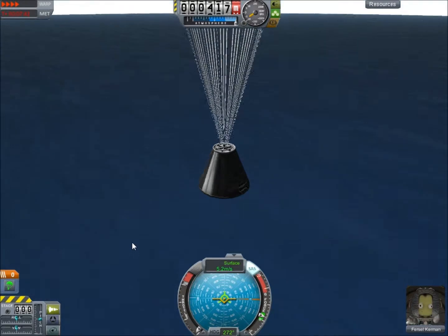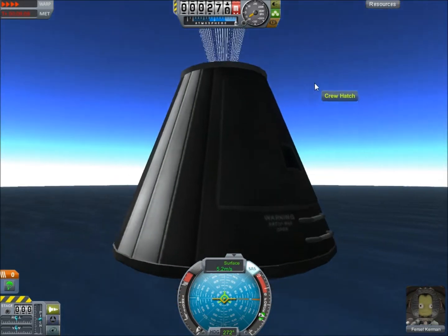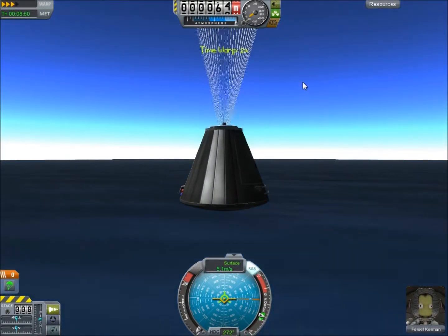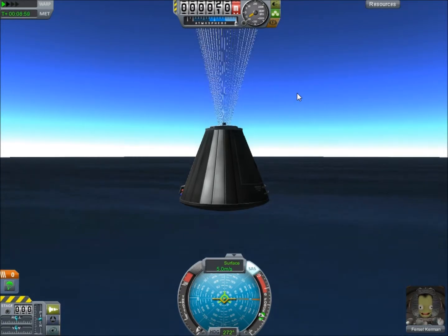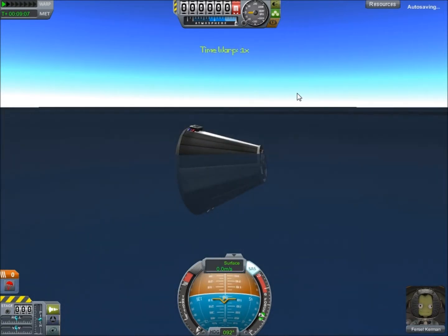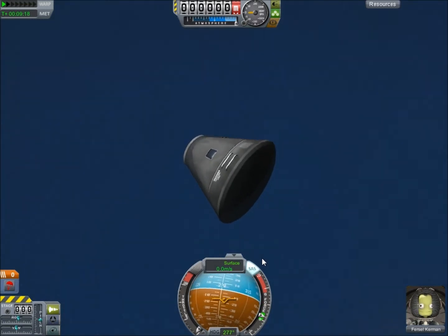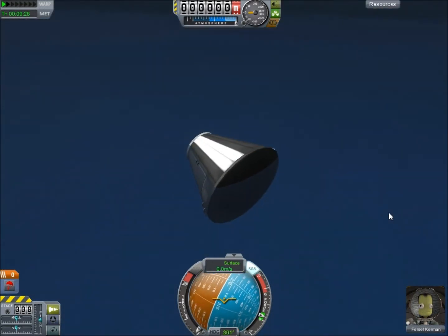Fersil Kerman has become the first Kerbal in space — but I have an International Space Station up there, so that's not completely accurate. So he's become the first Kerbal in space, re-enacting Alan Shepard's Freedom 7 flight. Next will be Gus Grissom's Liberty Bell 7 flight, and then we're gonna do the Mercury Atlas after that. And splashdown! So that's Alan Shepard's re-enacted flight in Kerbal Space Program. Next is Liberty Bell 7 — I'll see you guys later.